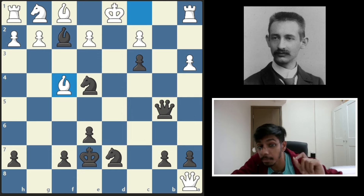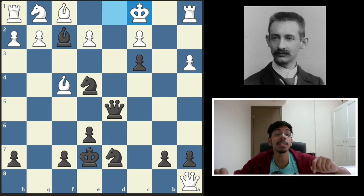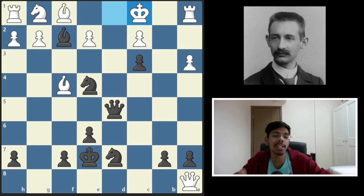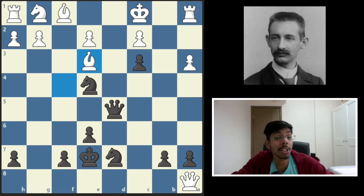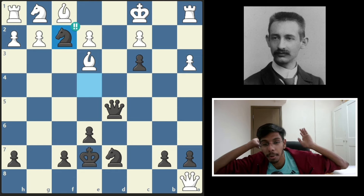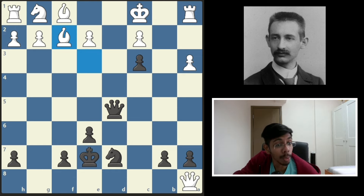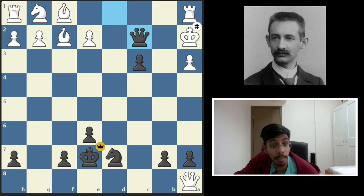So in the game, white decided to develop the bishop. Black continued with queen check and after the king moved, he said: I gave two rooks, one bishop — time for another sacrifice. There goes the bishop sacrifice. White chopped off the bishop. Two rooks, two bishops gone — what more is left? A knight sacrifice. Just keep on sacrificing, throw away all the pieces. If white takes the knight, queen check on d2, pushing the king, another check, pushing the king and mate.